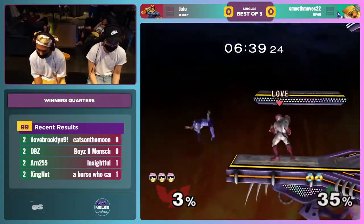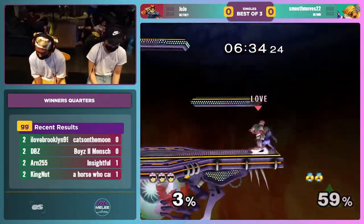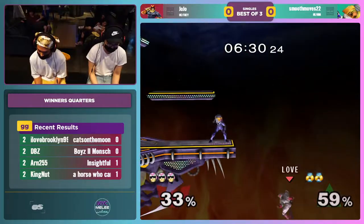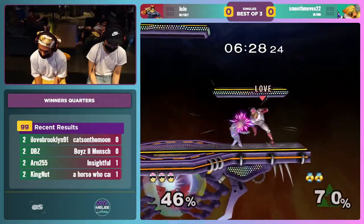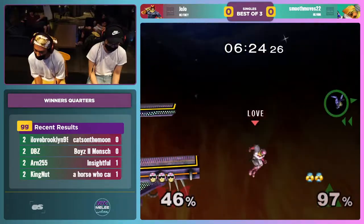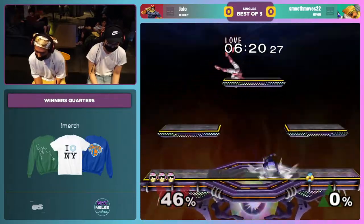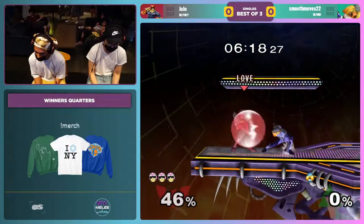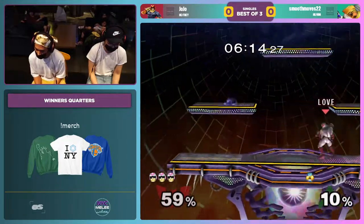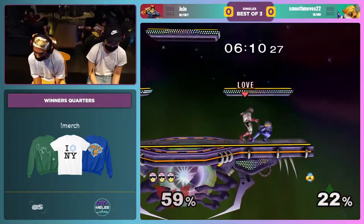Great tech chases here. Really hard to tech chase Sheik — she has such long tech rolls. I don't know why; I guess it's because she's a ninja. If anyone can do it, it's definitely Falcon — he's got such a wide dash range that he can just hone in on that. JoJo reverse shield drop up air! He'll sometimes do knee off of that too, but he's the fastest on the east side of the Mississippi at doing reverse shield drop aerials like that, and he capitalized on that conversion for sure.